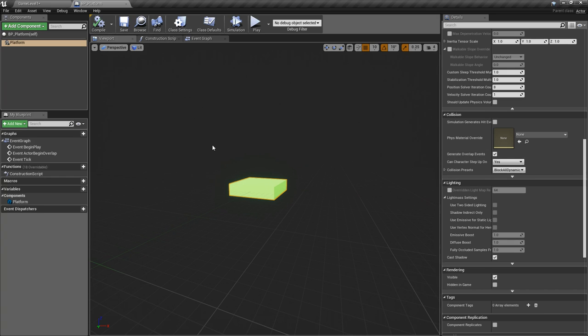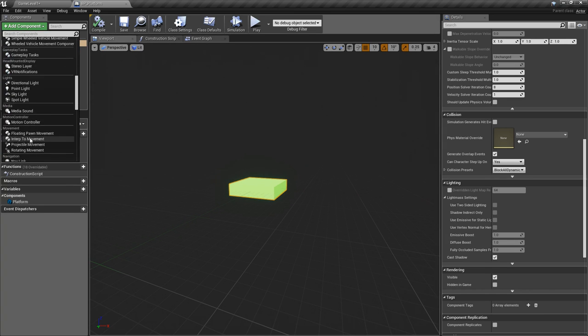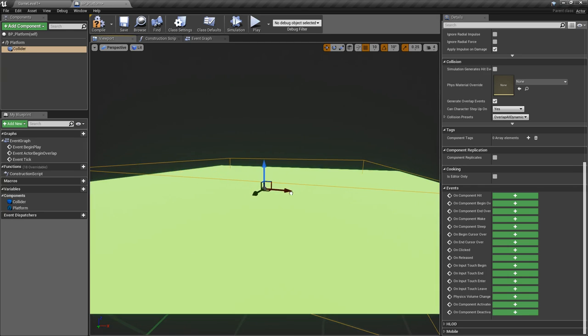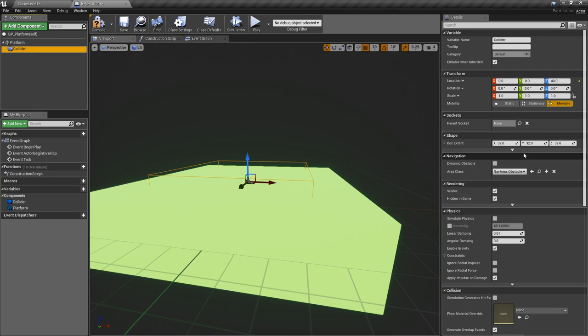We actually want another collider so we can tell if the player is on top of it — we want them to land on top and be inside it, then check if they're inside. That lets us determine if it's a starting or ending platform and do other stuff. So let's add a new box collision component. We'll call it 'collider'. Our box is 100 by 100, so 50 by 50 by 50 should work perfectly.